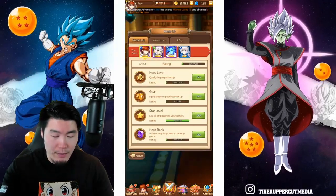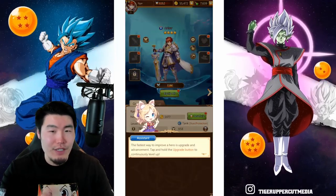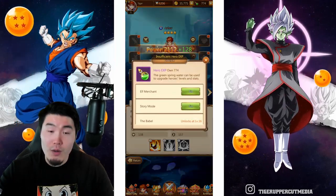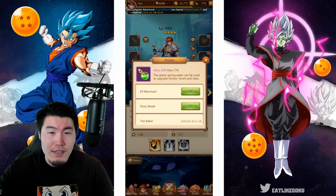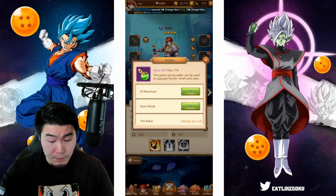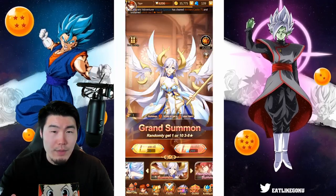So now we're going to go to power up. Hero level, quick, simple power up. Let's level up our Arthur, who I'm guessing is the default guy — the first guy you get. The fastest way to improve a hero is... let's just max out our Arthur as much as possible. We ran out of stuff. So we need these green potion things. The green spring water can be used to upgrade heroes' levels and stats, and we can get it from elf merchant and story mode. So I guess that's the most we can upgrade for now. Let's go back to the main city and try to do more summons.